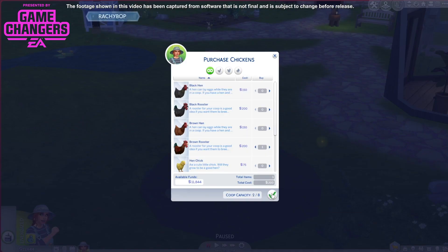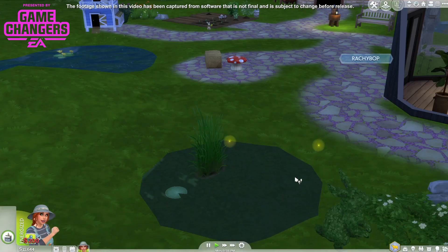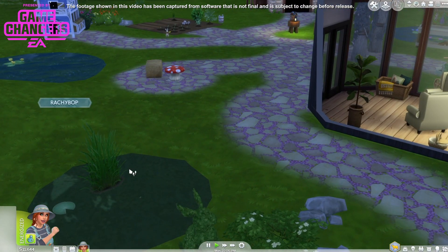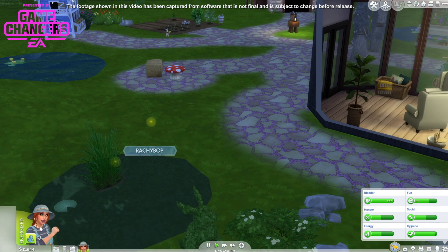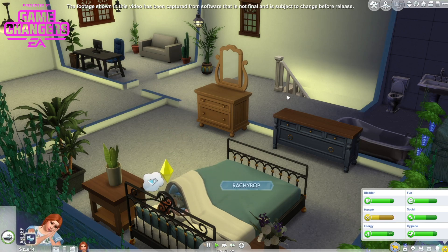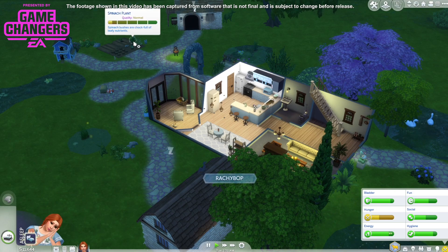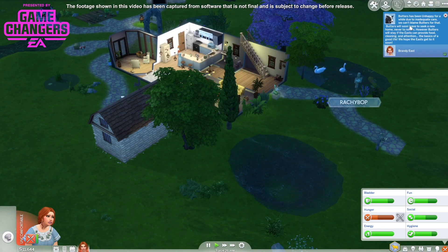I'm going to purchase this brown rooster, then we'll work on our friendliness with the hen. I'll send her to bed so she's had a proper night's sleep, and then we need some breakfast. These aren't really a breakfast item but I kind of really want to make them. And I need to tend to my veggies. Butters has been unhappy for a while due to inadequate care — Butters will soon leave to seek a new home, never to return.